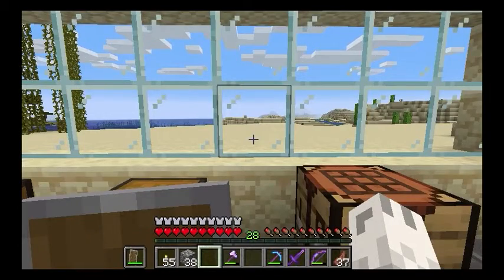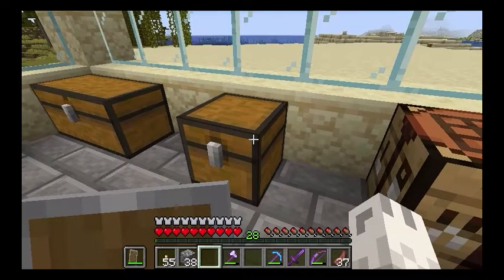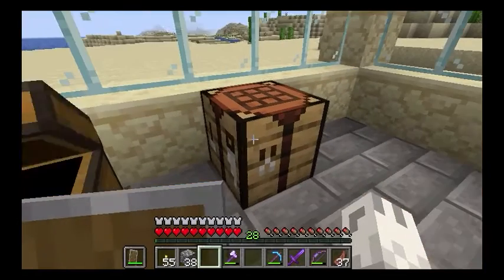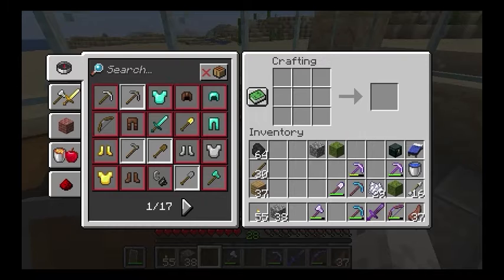Hey, it's Pupmeister and today we are going to look at how to make a mossy cobblestone block. So let's take a look — you're gonna need cobblestone and a moss block.